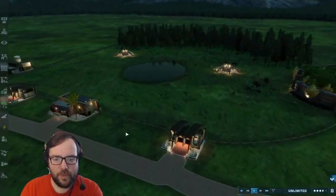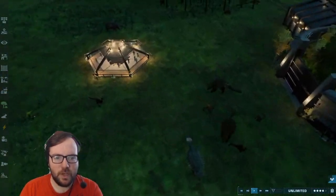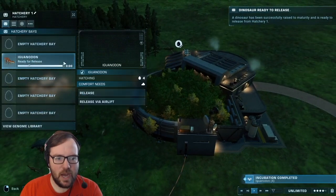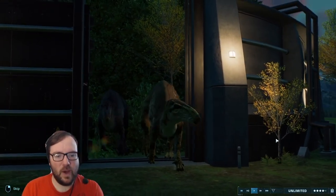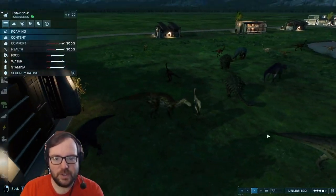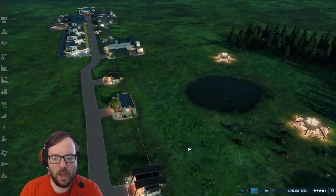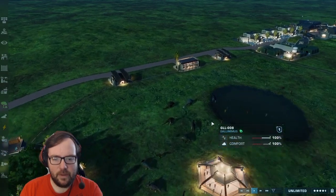A Gyrosphere could work for the next section because Biosyn is known for having a futuristic vibe, and the Gyrosphere is very futuristic. We could add that in to make it feel like a tour park. We'll throw in Parasaurolophus, Triceratops, and other herbivores. We're already at four stars — I just have the settings on easy. So far we've got one enclosure and the park is looking good.